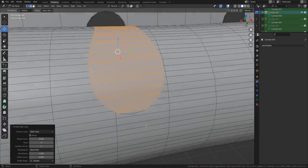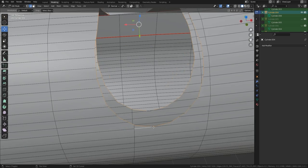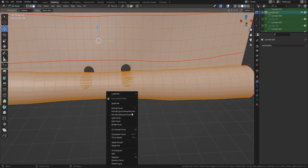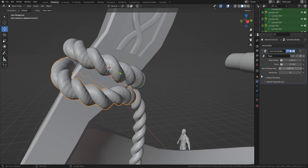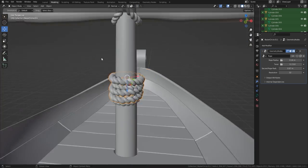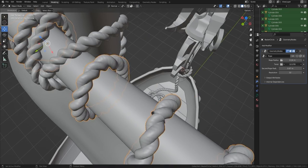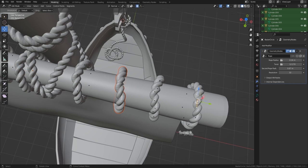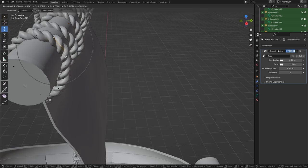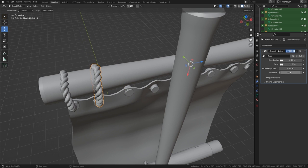I tried to fix the sail hole issues with Alt+F or F and triangulate, but in the end I just added a bridge — I didn't even bother with the one on the inside because no one's ever going to see that. Then I'm moving all of the rope into place, making sure it's all looking right, altering the twist on all the rope to make sure they all go together and line up perfectly. Then I turn them into mesh using 'Realize Instances' in the geometry node, then convert to actual mesh instead of a curve.